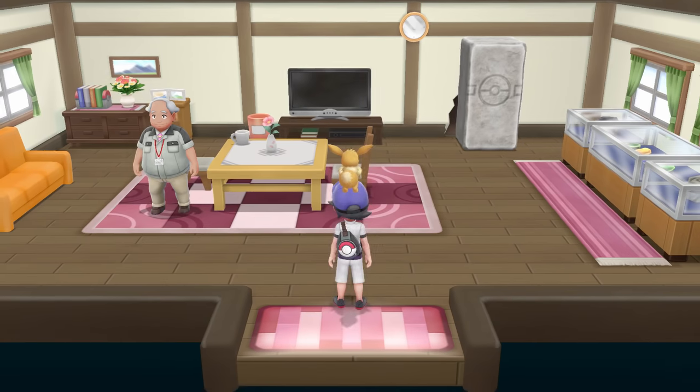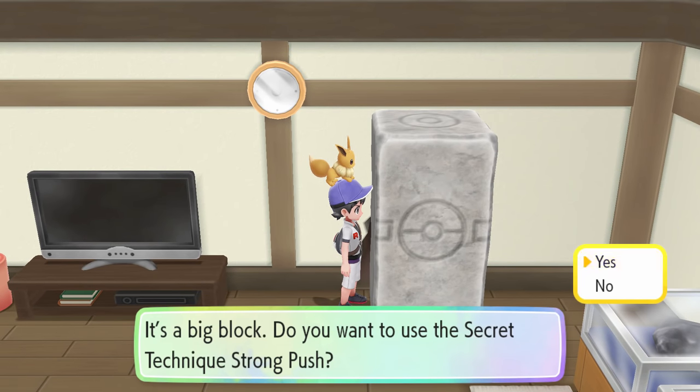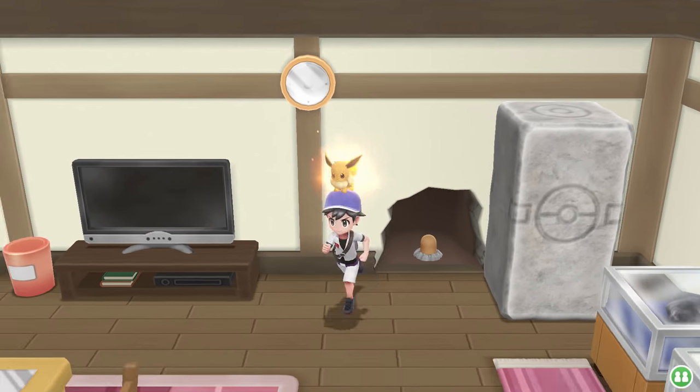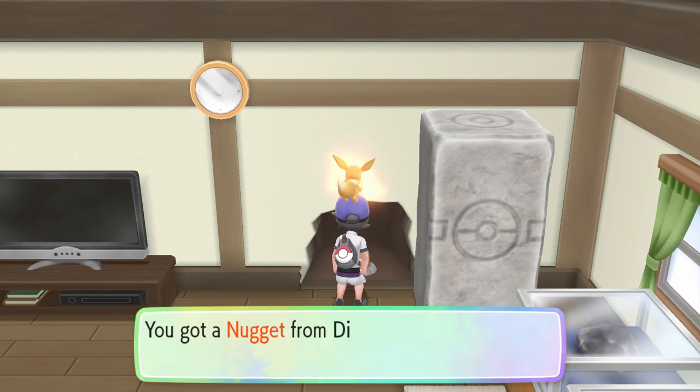If you go to the back of the room, you'll see a giant rock covering a wall. Use your partner Pokemon to push it out of the way — let's go, Eevee, push this rock! And then once it's out of the way, you'll see a little Diglett behind there. You'll talk to the Diglett, and it'll give you a Nugget.